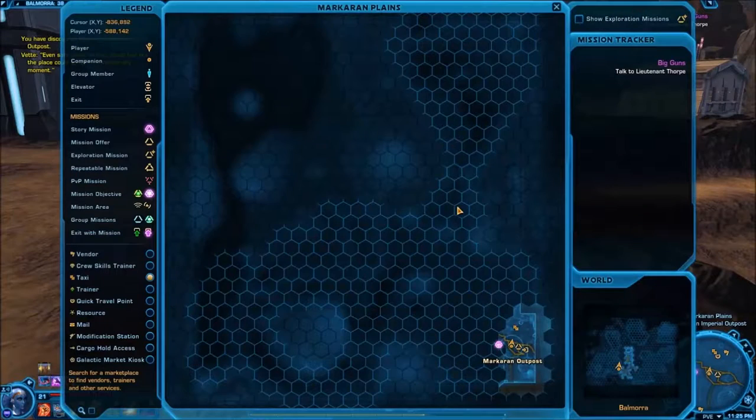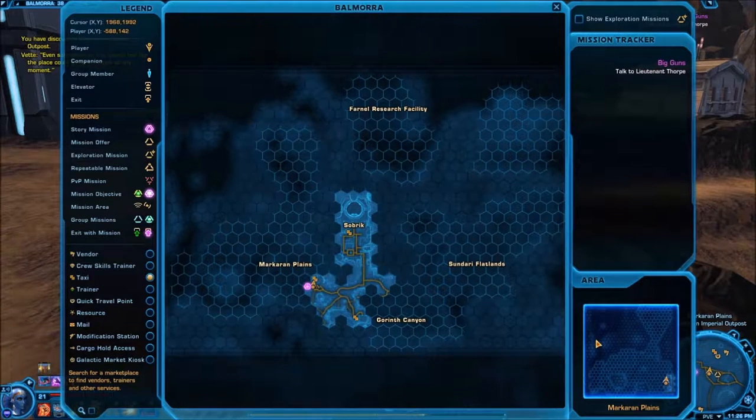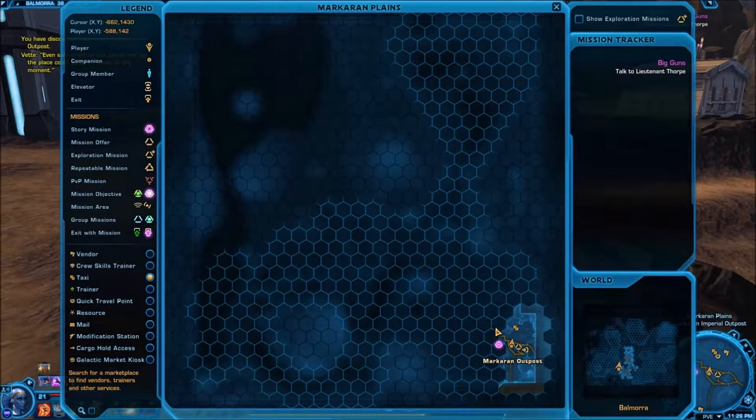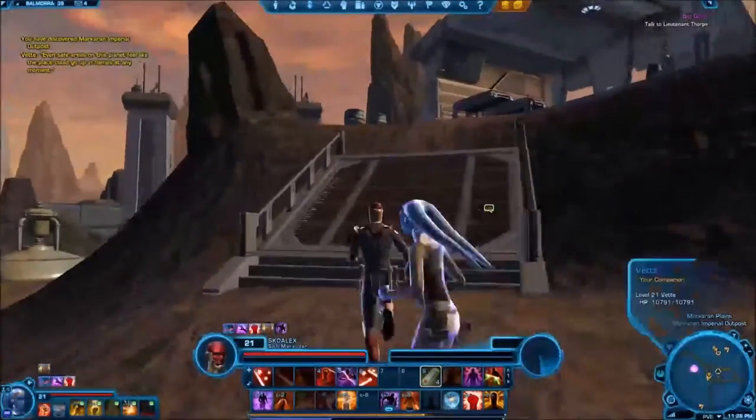I'll open up the map. On the big map right here, there's Sorbrick — the main town where the spaceport is right there. Just take that speeder all the way down to here. You'll see this map, and the lore is somewhere right over in this area. We'll go ahead and head that way. Just go up this ramp.